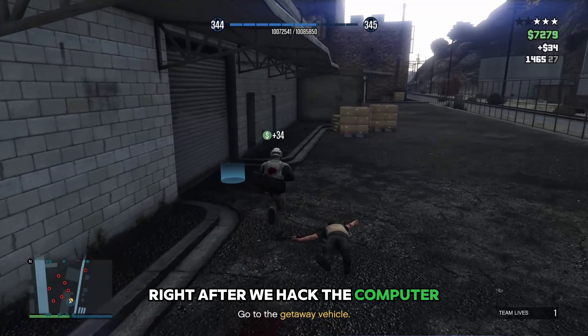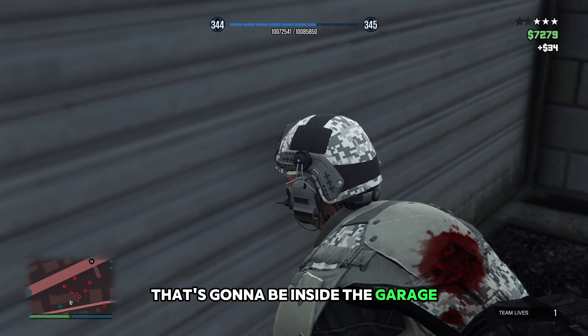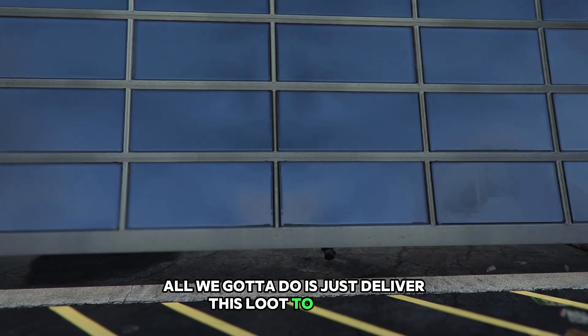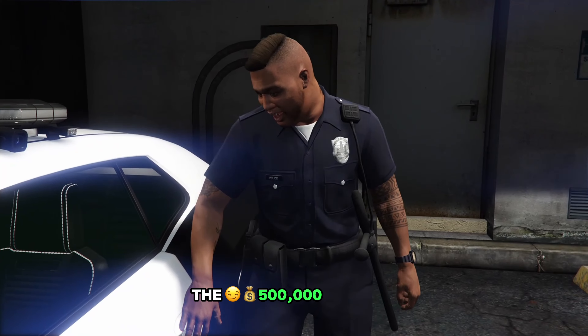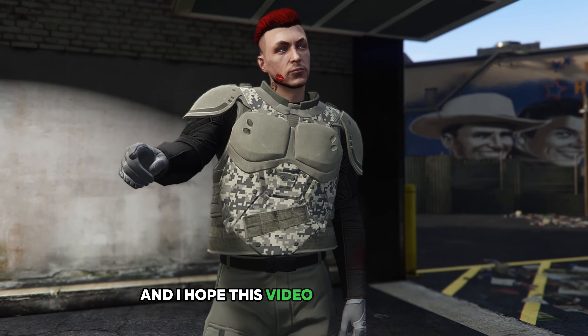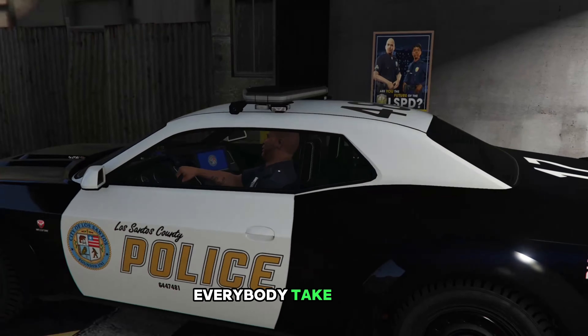Right after we hack the computer, we can go ahead and get over to our getaway car, which is going to be inside the garage. All we've got to do now is just deliver this loot to Vincent and we are done with this last one. Don't forget about the $500,000 reward. I actually kind of like this heist and I hope this video helped y'all out — until next time, everybody, take care.